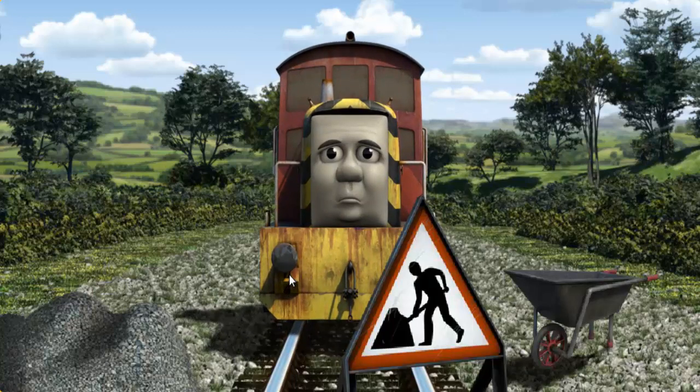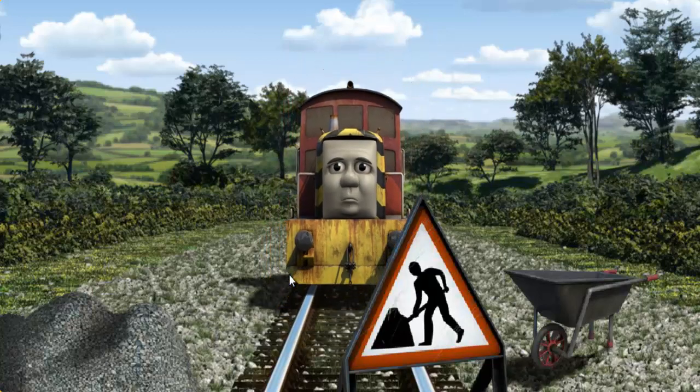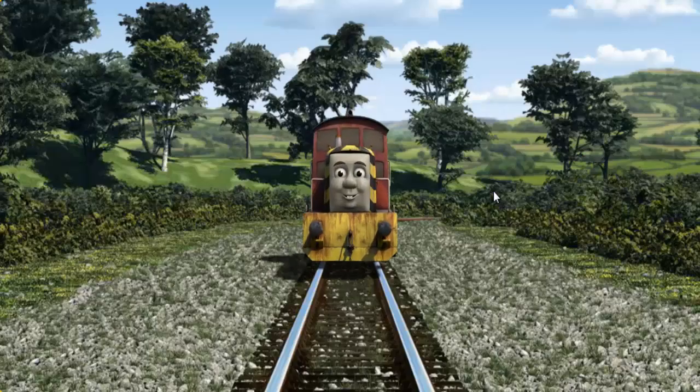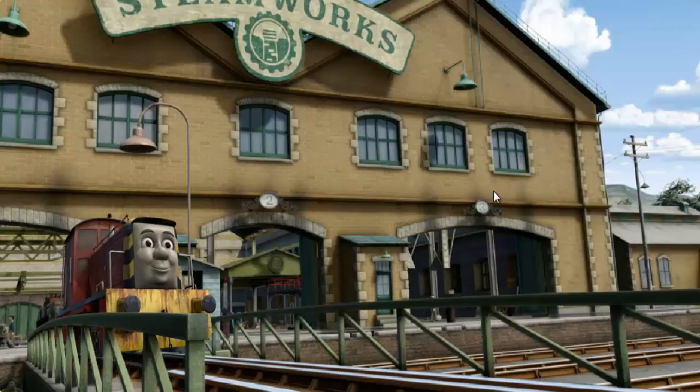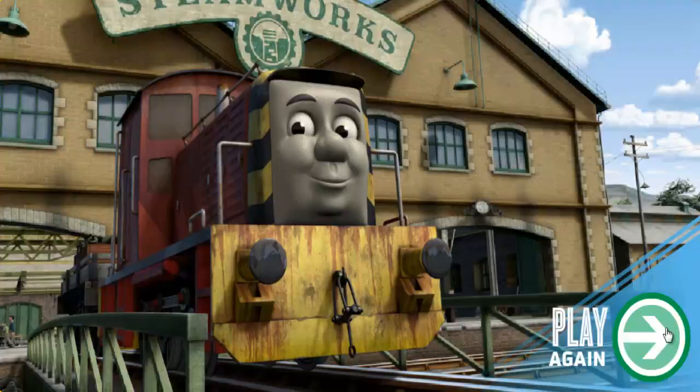Salty was on the wrong track. He needed to go a different way. Find the track that goes nearest to the smallest rock. Let's go! Salty arrived proudly at the steamworks. With your help, he was a really useful engine. Play again.